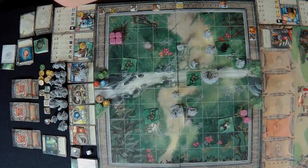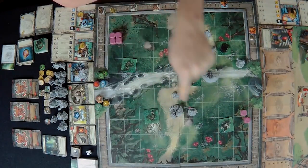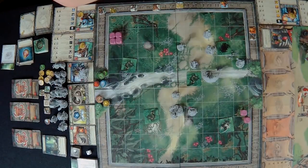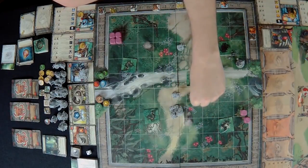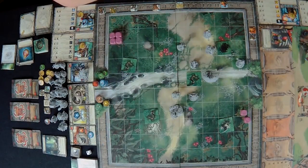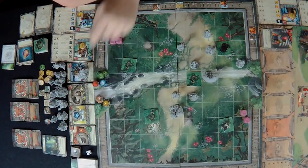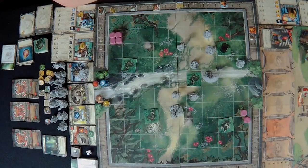Now it's my character's turn. We want to capture the phoenix and the effigy, so I move into position to net the phoenix, throwing a net on it. The net costs two damage to me each time I try to capture. And every time that creature activates, anyone capturing it will also take two damage.